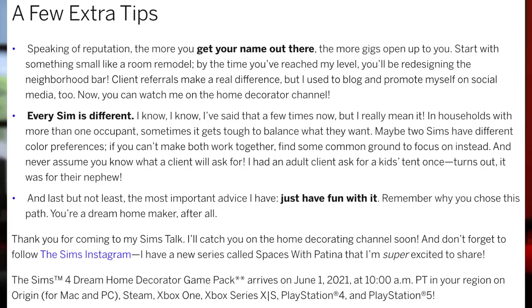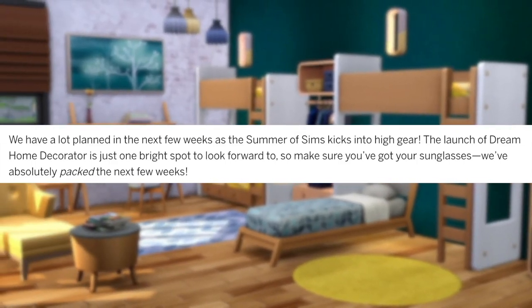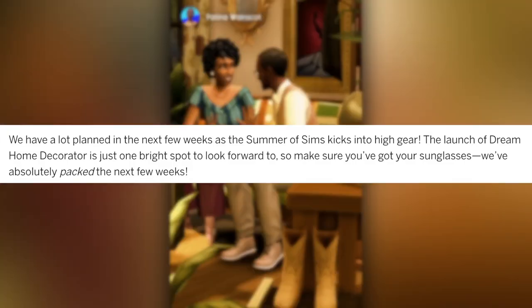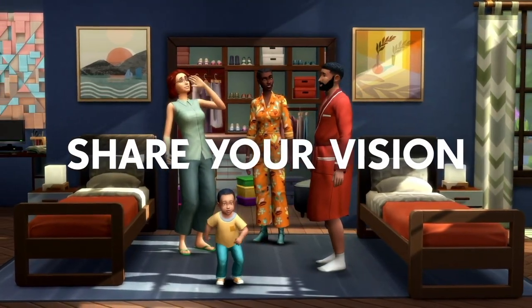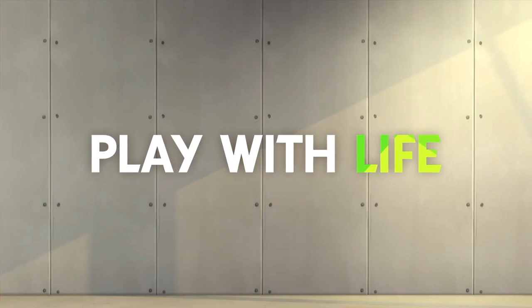The Sims 4 Dream Home Decorator Game Pack arrives on June 1st, 2021 at 10am Pacific Time on Origin for PC and Mac, Steam, Xbox One, Xbox Series X/S, PlayStation 4, and PlayStation 5. Also, I nearly missed this part of the blog, but they say 'we have a lot planned in the next few weeks as the Summer of Sims kicks into high gear. The launch of Dream Home Decorator is just one bright spot to look forward to — we've absolutely packed the next few weeks.' With that 'packed' pun in mind, I think we should expect the expansion pack to be announced sometime in June.